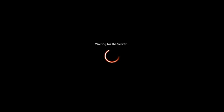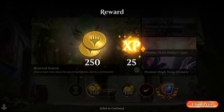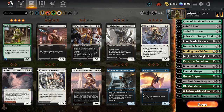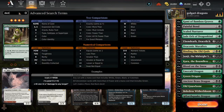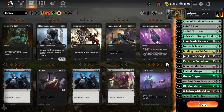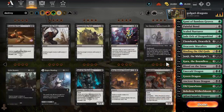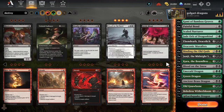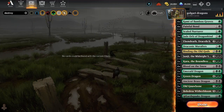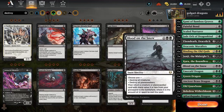We're going to stop wasting time and then they can cast the other Junji which doesn't really matter. It's trump, it's over. We gotta figure out what to do with Blood on the Snow — I think we might have to play another board wipe instead. Although Blood on the Snow does kill planeswalkers, so that's a point in its favor.